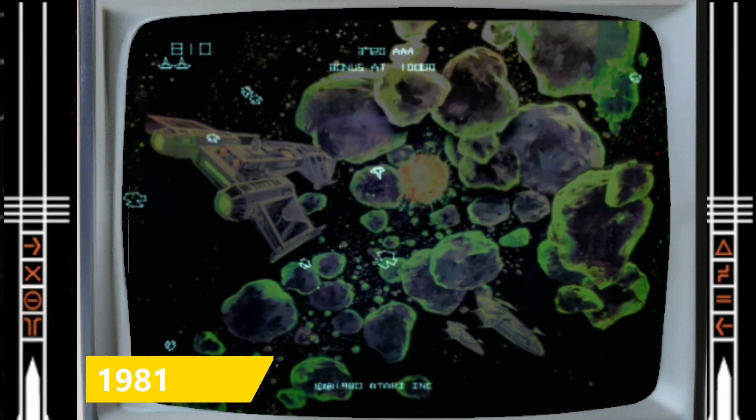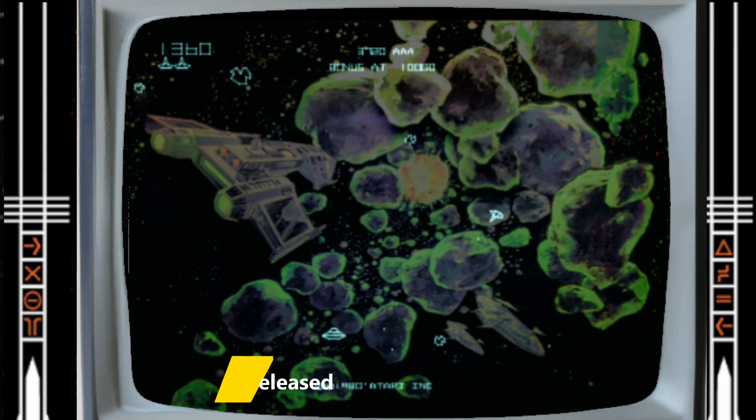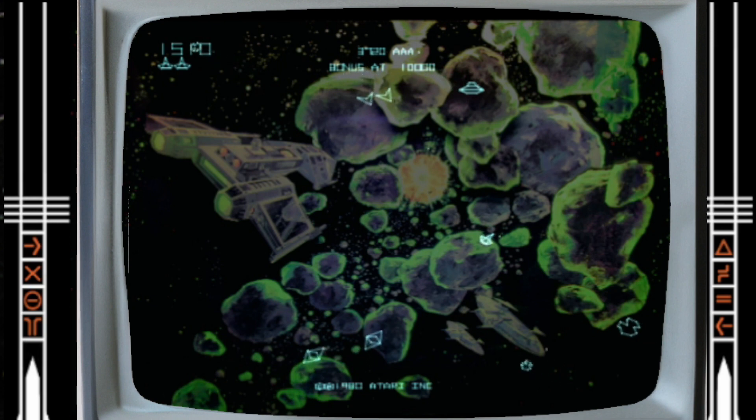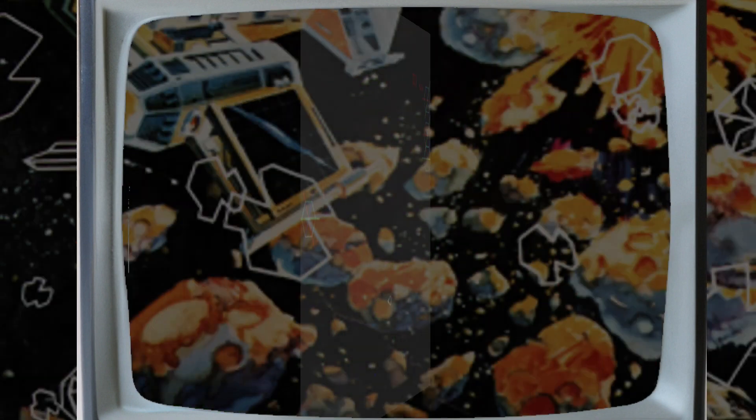Soon, strategies such as the saucer hunt became so popular that the best players were able to play for hours on a single quarter. Atari combatted this in 1981 with the Dave Shepard-designed Asteroids Deluxe — a much more difficult variation with more enemies who would chase the player, making a much more difficult saucer hunt. Asteroids Deluxe replaced the randomly lethal hyperspace with a more refined shield as a safety net, though it was not as successful as the original.